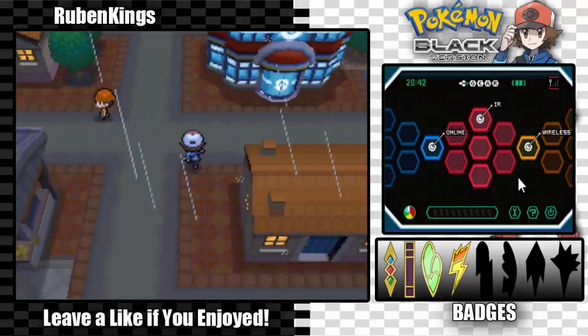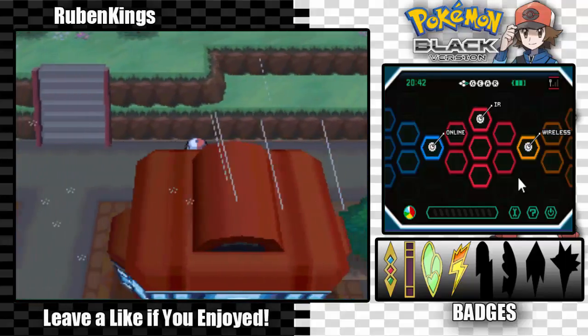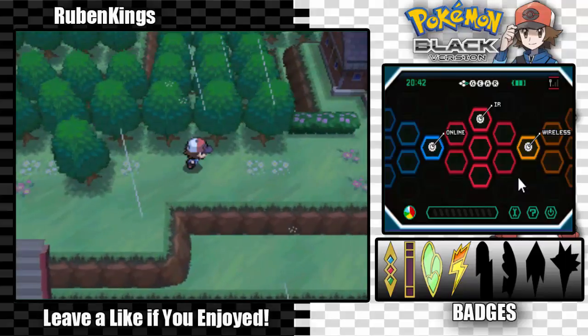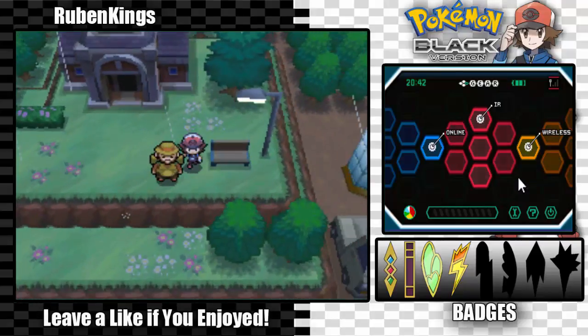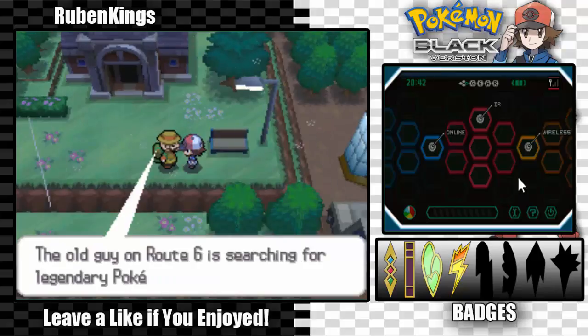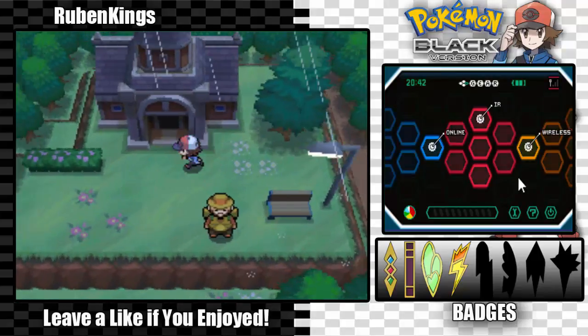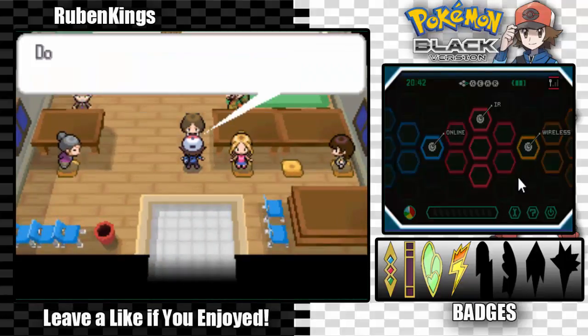Hey everybody, welcome back to Pokémon Black. Last episode we arrived at Driftveil City and today we're going to find Team Plasma, who should be around here somewhere. This is our first time exploring the city so let's get started. The old guy on Route Six is searching for a legendary Pokémon — if you're interested, go talk to him. Let's go inside this little church-looking thing and see what's up.